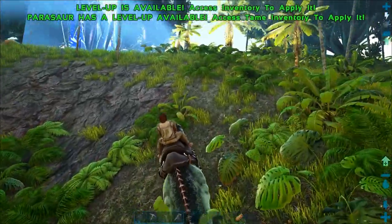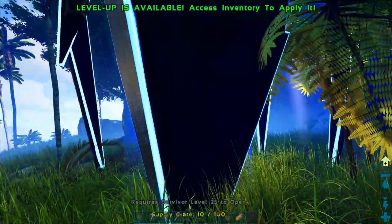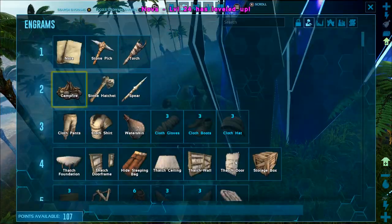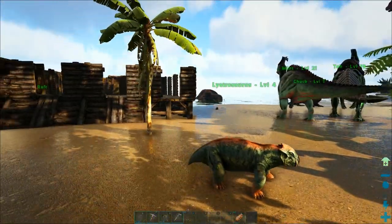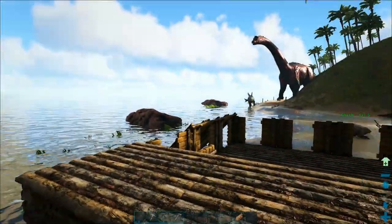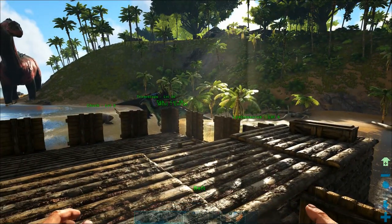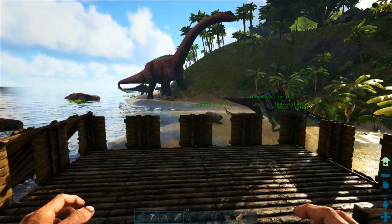I want to quickly check this loot crate before it disappears — it looks like it requires level 25 to open a blue crate. I'm right at level 24, so close but not quite. All of my dinosaurs are now unloaded and we are safely parked at Herbivore Island, which is going to be a great place for everything we need to do for the rest of this base. In the next episode I should be able to show you how to make a forge and smithy, and then we're going to go metal on Ark.